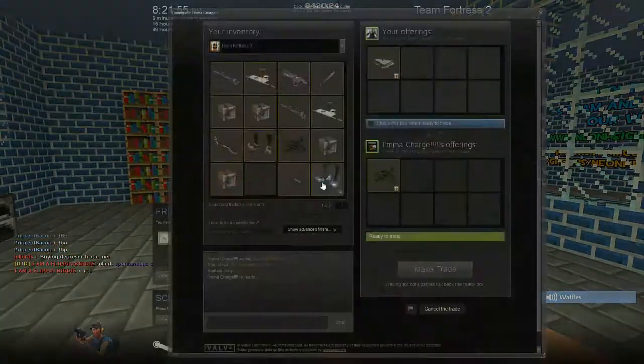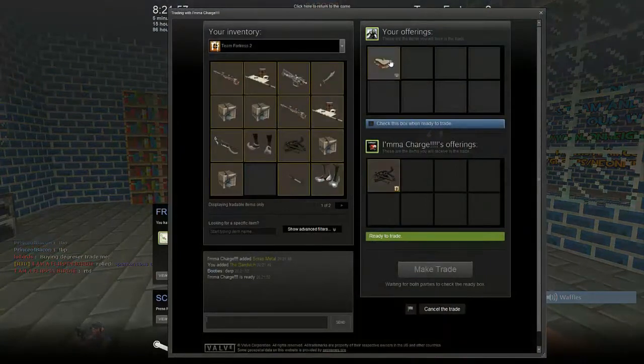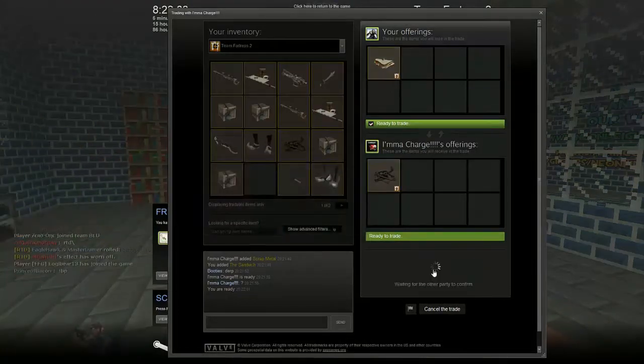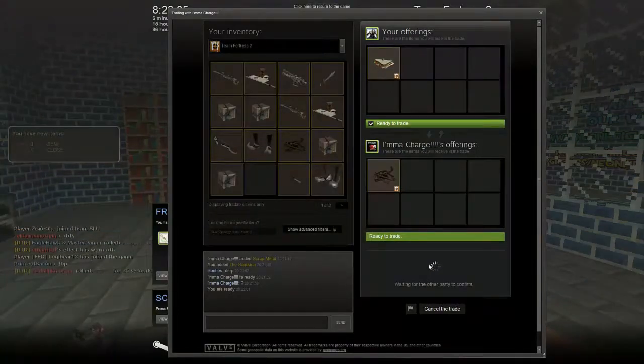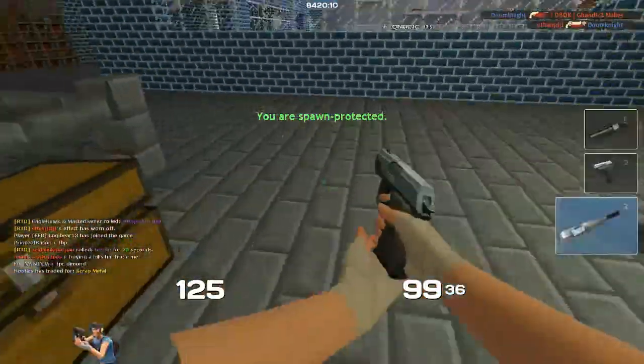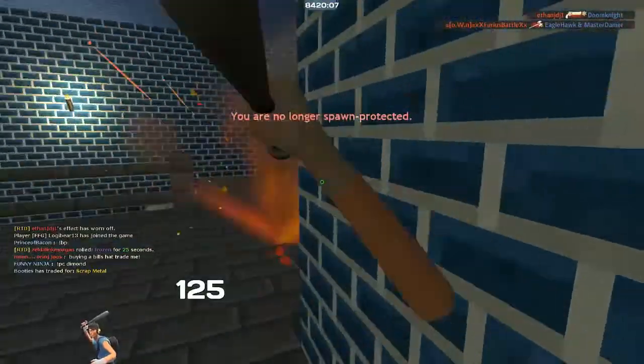Selling my unique sandwich for one scrap. Just waiting for this guy to accept the trade. And there we go — we have a round of scrap. That's a scrap profit since I got that sandwich for free, so on to the next trade.